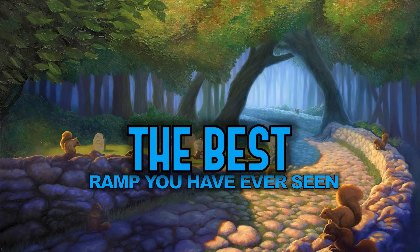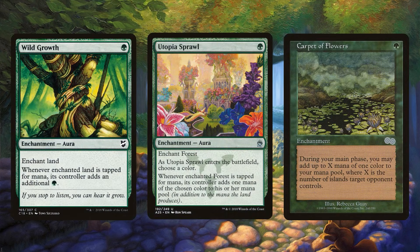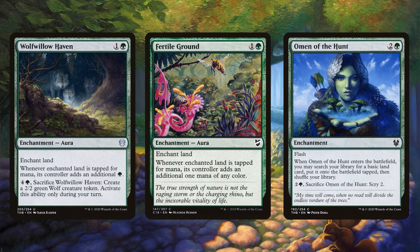Besides card draw, ramp seems to be one of the most critical pieces of winning a Commander game, and green enchantments are phenomenal at ramp. We talk about how important it is to ramp on 2 — how about ramping on 1 reliably? Wild Growth, Utopia Sprawl, and Carpet of Flowers are 1-mana enchantments that can reliably ramp you way more reliably than a lot of mana dorks. There's also ramp on 2: Wolf Willow Haven and Fertile Ground both give you reliable ramp.